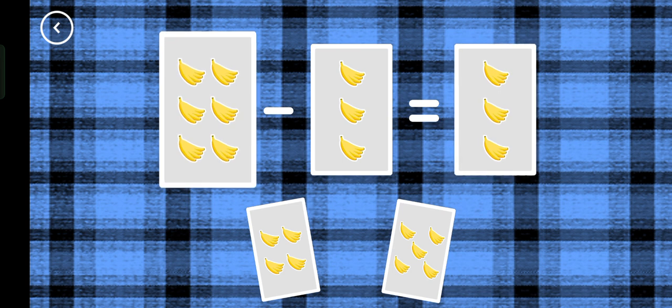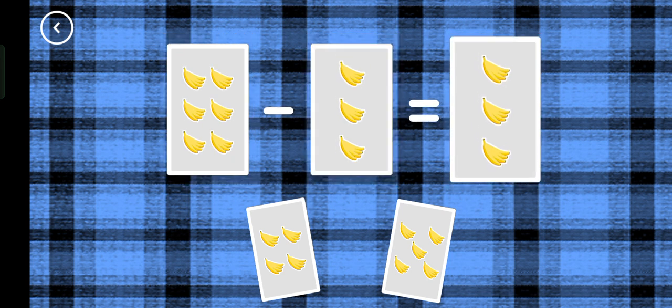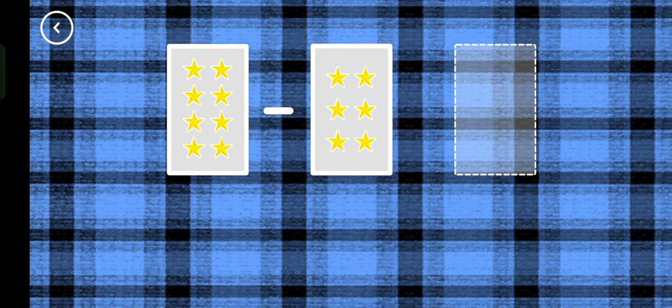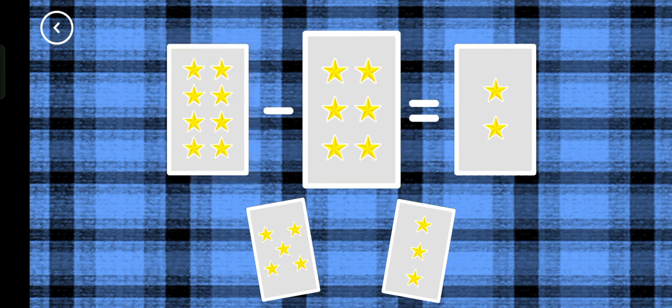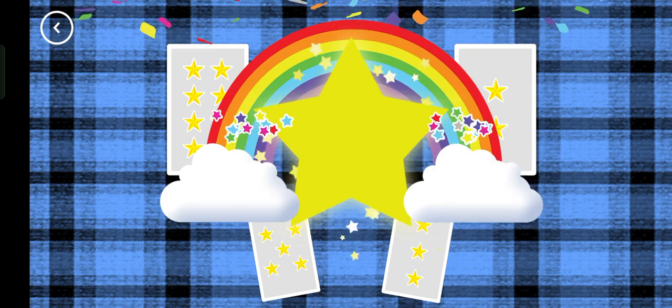Three, six minus three equals three. Yes. Two, eight minus six equals two. Well done!